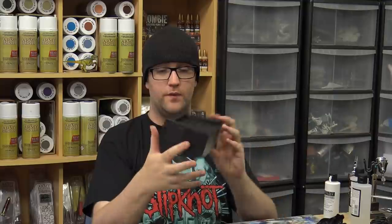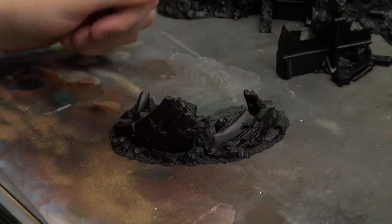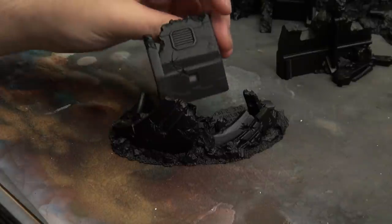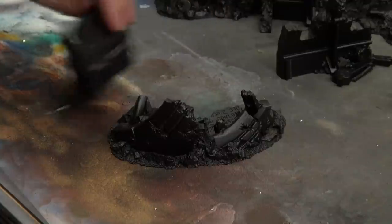It is time to get started, and we have technically already started because we have already primed everything. I will reach across the table here and show you - everything we got has been primed with Army Painter Black. Under the close camera you can see one of the ruined pieces that has been primed. This is part of one of the Tau Seti pieces. And I have some of the more blocky, standard military-esque looking ones primed black as well. So the whole lot is primed black ready to zenith.